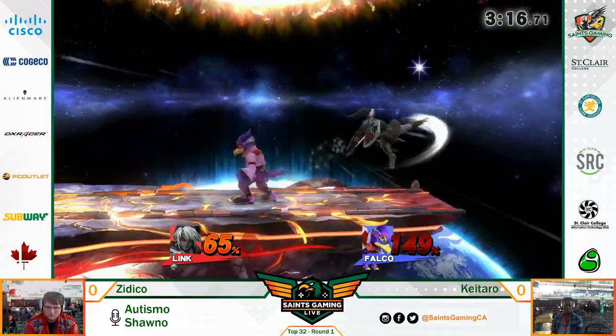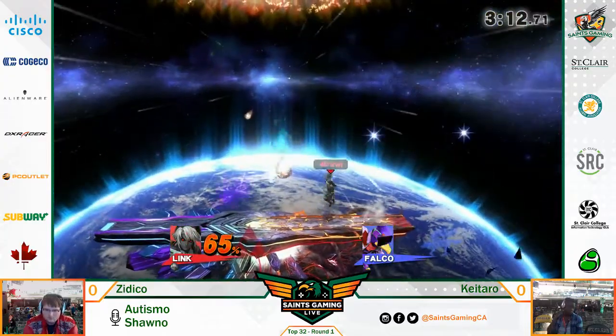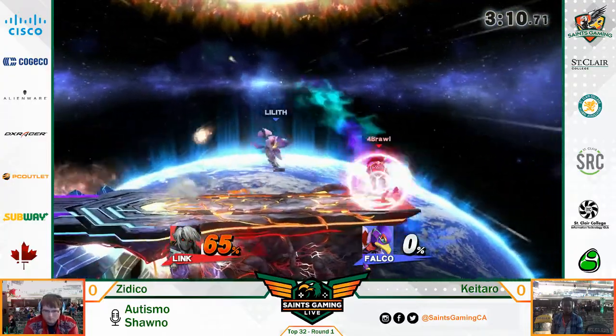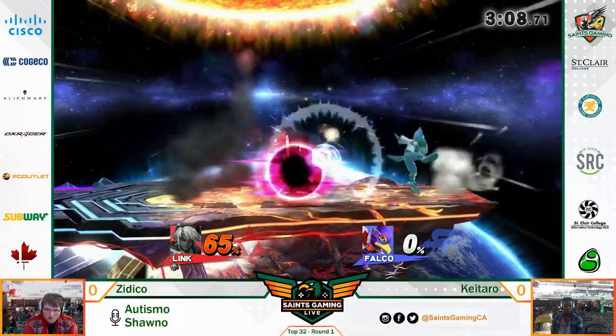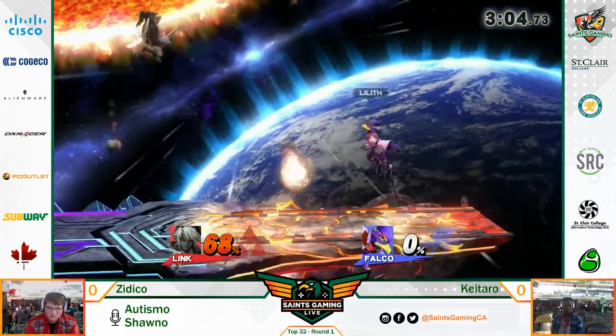Nice tech. We see you, Kataro. And that's that - one-one now in stocks. Finally pulls that stock off. Anything he got was extra credit so he's got 65 damage on Link with a little bit of an advantage on damage.